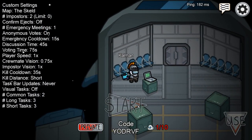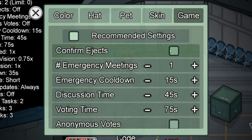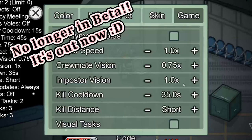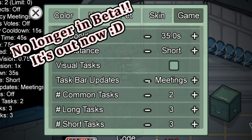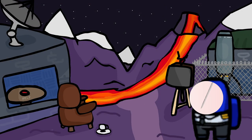Before we begin, there are new settings to discuss. Currently, you can turn Confirmation on Ejection off, and Visual Tasks can be turned off as well. In Beta, there are new options to anonymise voting and only show the taskbar at meetings, or not at all. Apparently, the devs decided it was too easy for the crewmates.